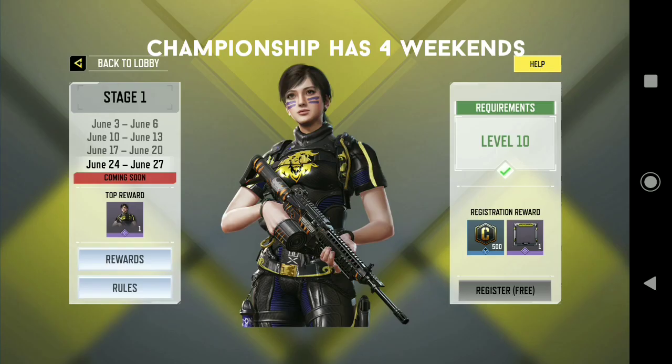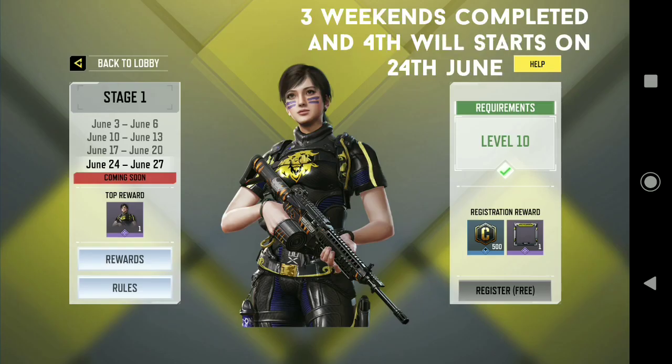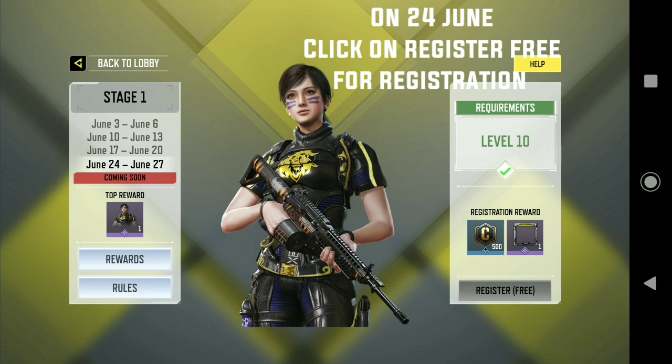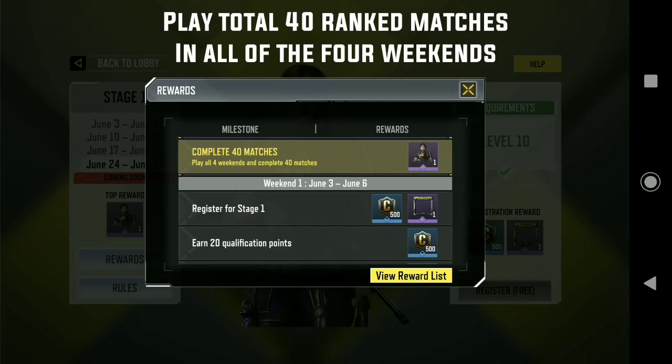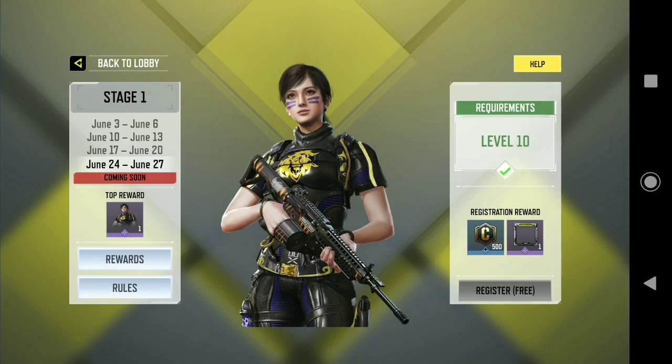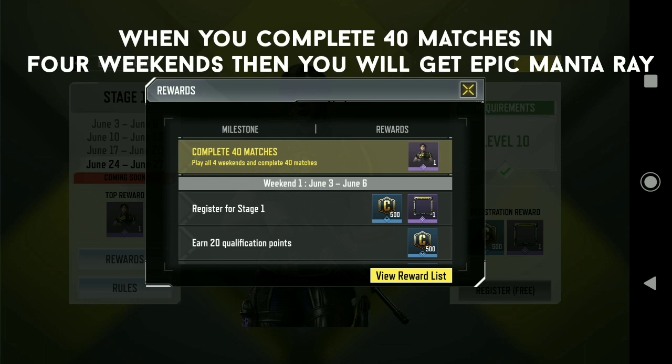This championship has 4 weekends — you can see the schedule. 3 weekends are complete and the 4th weekend will start June 24th and stay until June 27th. For the 4th weekend, you will have to click on register free on June 24th. In 4 weekends, you will have to play 40 matches, 10 matches every weekend. When you complete 40 matches in 4 weekends, the Manta Ray character will be received in your mailbox.